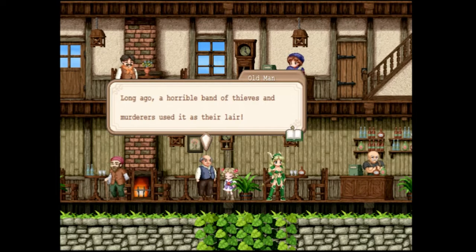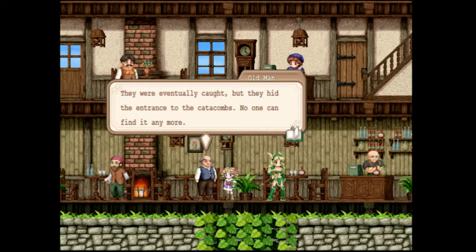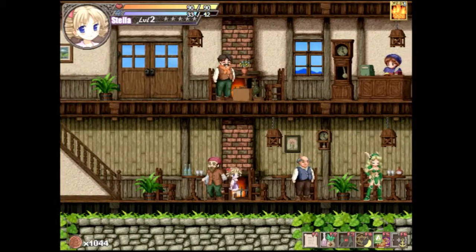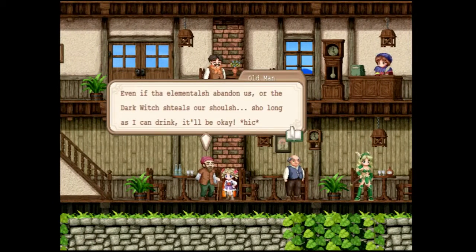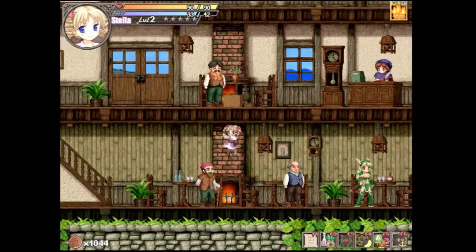Long ago, a horrible band of thieves and marauders, murderers — used it as a hideout. They were eventually caught, but they hid the entrance to the catacombs. No one can find it anymore. I'm sure some buff Ark can find it. Even if the elementals — elementals? Whatever — abandon us. Or the dark witch... I think he's drunk. 'So long as I drink, I'll be okay.' Yeah, he's drunk. 'I feel nothing because I'm drunk.'